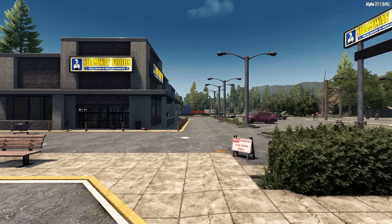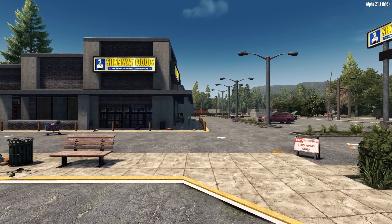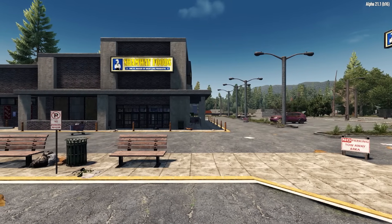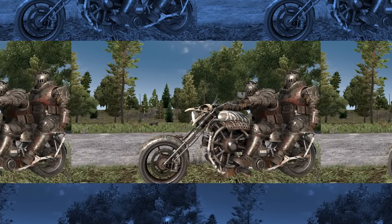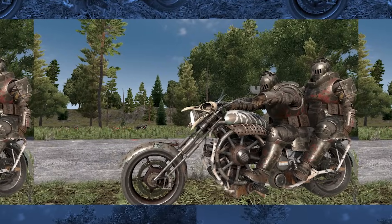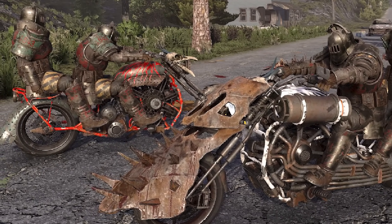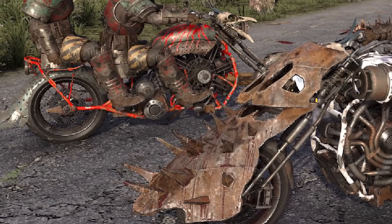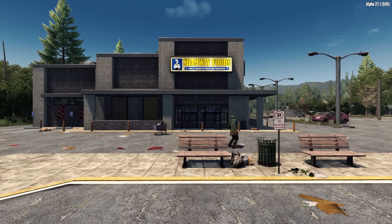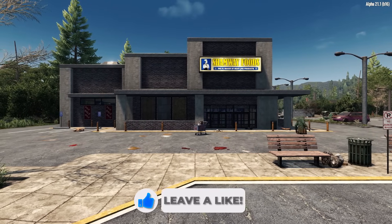The Fun Pimps also showed off the third revision to the roster of vehicles being updated, following up on the reveals of the 4x4 and bicycle with a few screenshots of the new and improved motorbike. In the screenshots we can see the motorbike is now much more handcrafted in its appearance, with scraps of metal and salvage making up its body. You can also see in one image an animal skull decorating the front of the motorbike, and in another a more jagged piece of scrap metal, which suggests there will be a level of customisation for the motorbike through mod attachments.